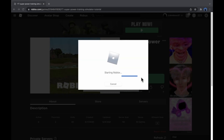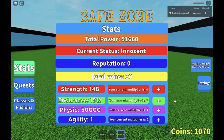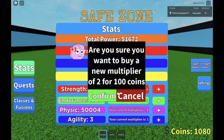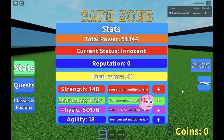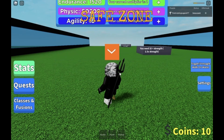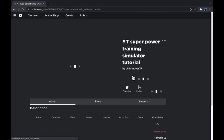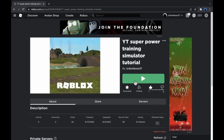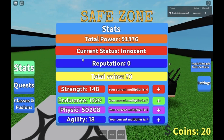Here we are loading into the server, and if we go here you can see all of our stats. Let's get the multiplier to four and start punching a little. Let's do some push-ups and get that to multiplier two, psychic to multiplier eight, and agility to multiplier four as well. We have 10 coins currently. As you saw we left the game - let's refresh our page and give it a like. We join back in, we have 10 coins and all of our stats - everything has saved perfectly.